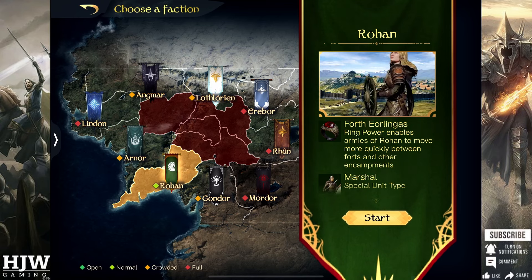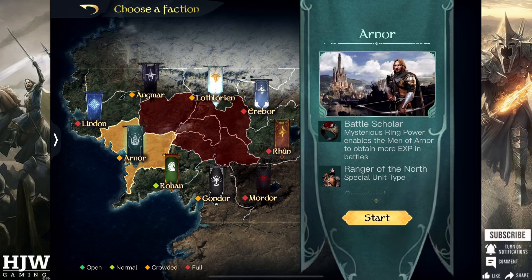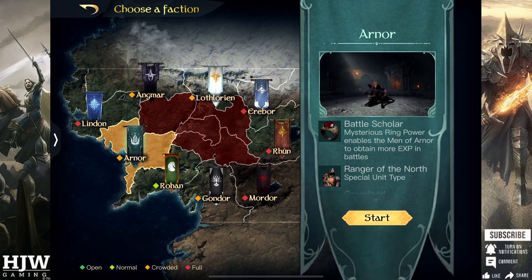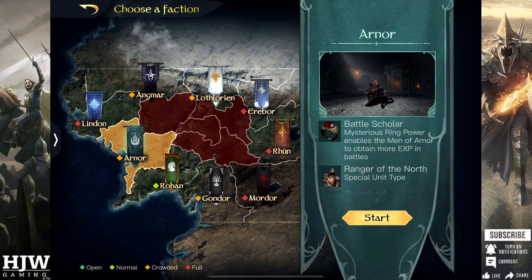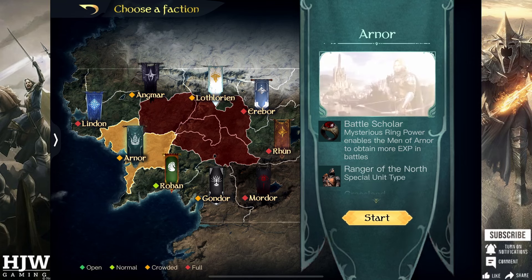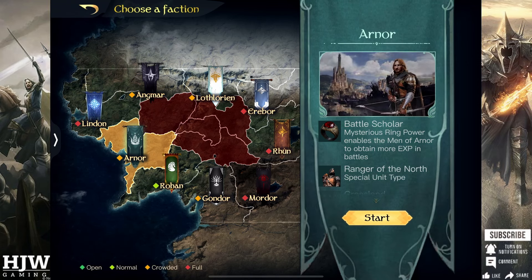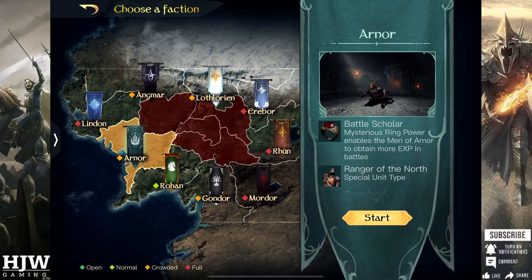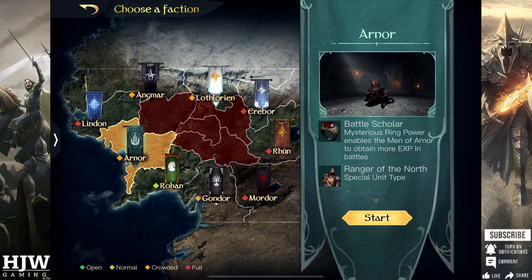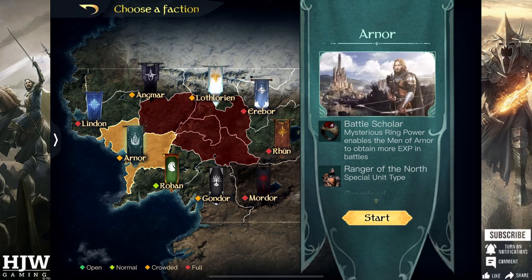Lastly we have Arnor — Arnor's mysterious ring power enables the men of Arnor to obtain XP more quickly from battles, with XP gain from battles increased by 10%. This can be particularly useful now that the update has restricted the amount of experience you can get, and is also relevant given diminishing returns if your PvP levels are too much higher than your opponents. A 10% boost can be brilliant for making sure you get that early level advantage, so in my opinion Arnor is a very very strong ring skill.